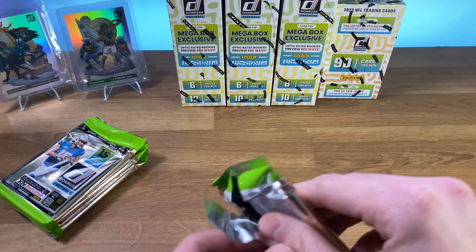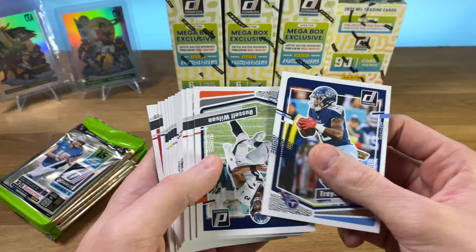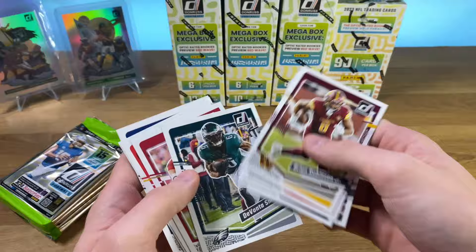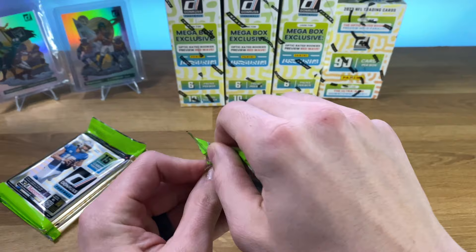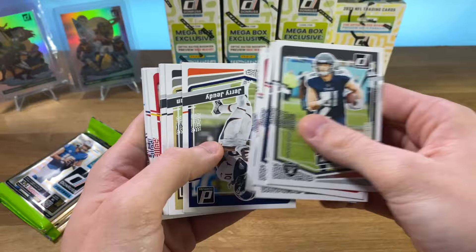I don't really know how much more of the Donruss we are going to be opening. At this point my whole purpose for this was kind of the downtown hunt, and I was expecting to rip into a handful of retail boxes. But I've got a Brock Purdy. Dalvin Cook. Oh, AR — never a bad rookie to pull. And a BJ. Looks like a Josh Jacobs there on the end. If they want to keep giving us downtowns or inserts, by all means, we'll keep ripping it.